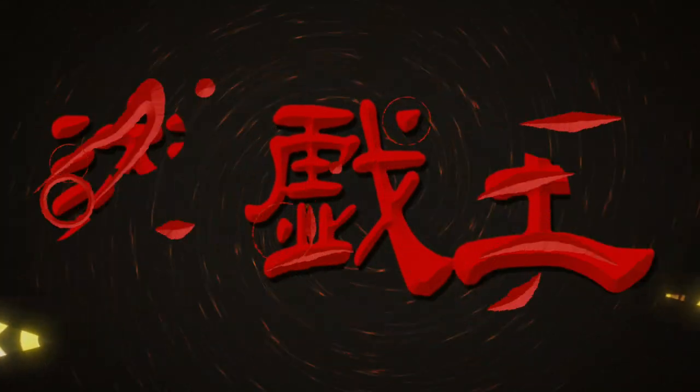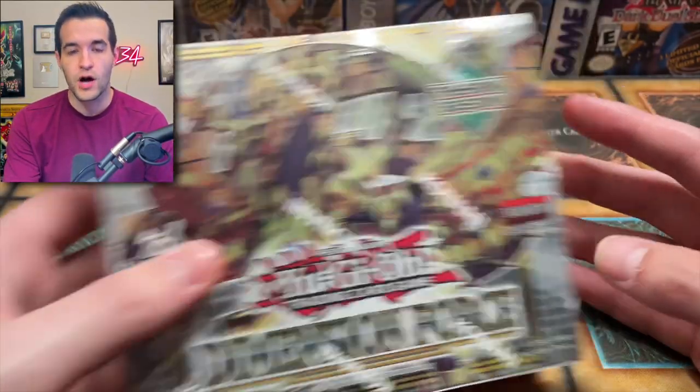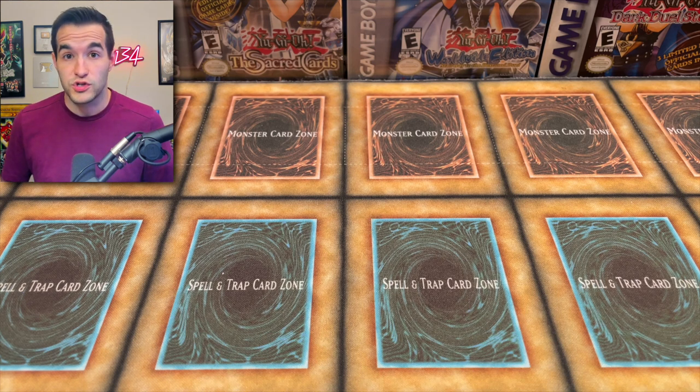Today we're opening another epic Yu-Gi-Oh collection. We're back with another collection video. First, we have a giveaway — I'll be giving away this Dimension Force booster box. All you have to do is like this video, subscribe, turn on notifications, and let me know your favorite card from this collection. It's more of a quality versus quantity thing, kind of like our last collection video, which I love because it's always a bunch of bangers back to back.